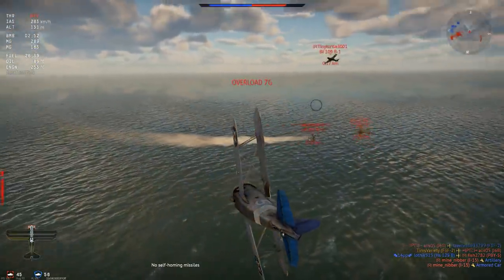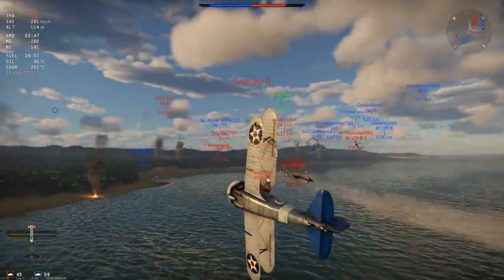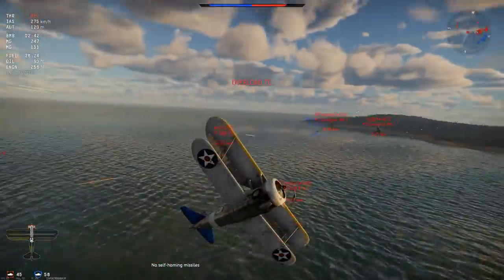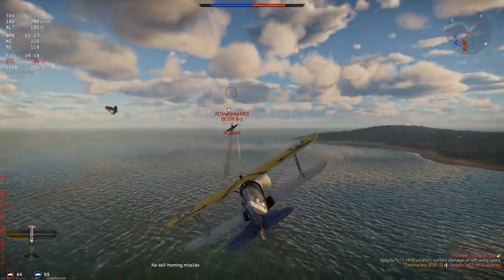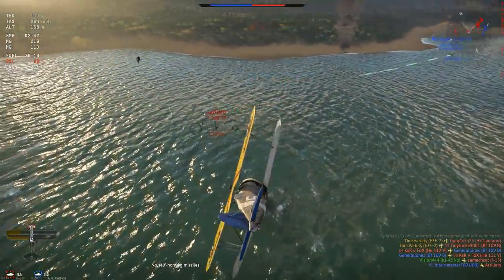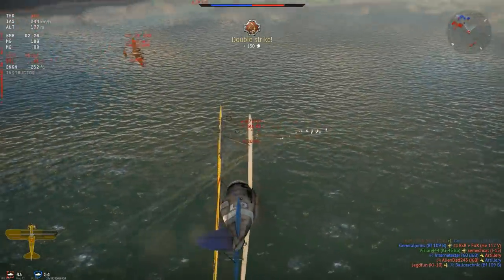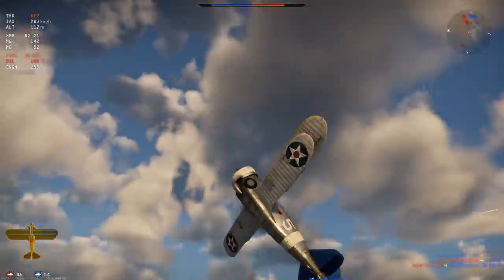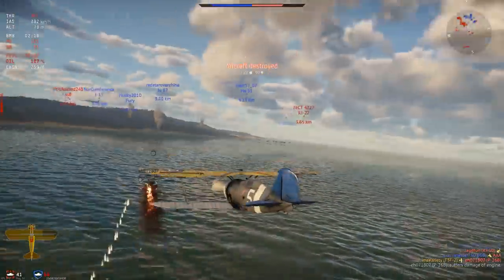The variant we have in War Thunder is the F-3F-2, which featured a slightly upgraded engine and some minor aerodynamic refinements. It carries 12.7 and 7.62mm machine guns with a huge supply of ammunition, and can also carry two 100-pound bombs under the wings for a little extra ground-pounding capability. It's a biplane, so the F-3F maneuvers like a UFO in arcade battles and is a difficult, small target to hit. With aggressive maneuvering, you can rack up significant kill counts with this plane, and even take out targets of opportunity on the ground with its bombs.